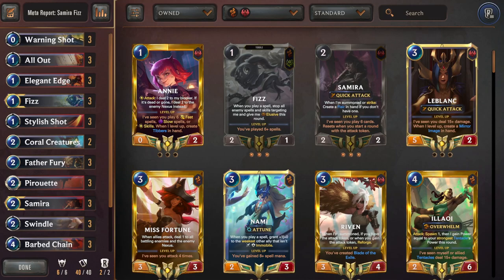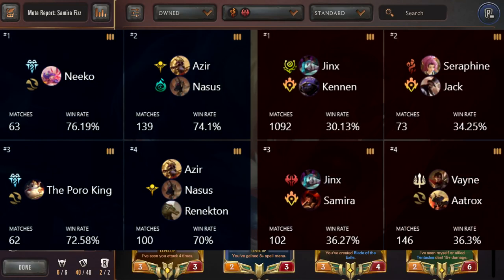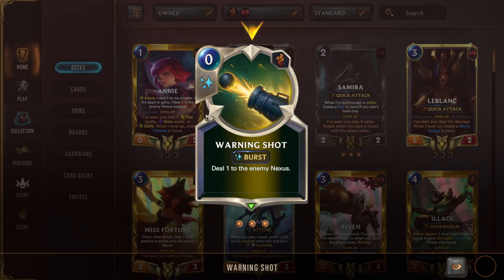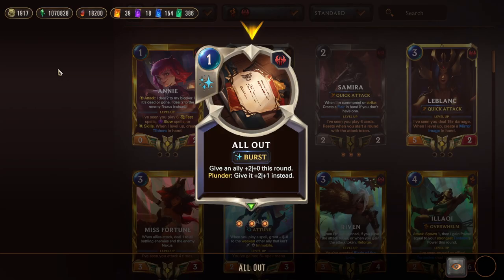The next deck I have for you is the deck that refuses to die, which is Fizz Samira — with a win rate of 53.61% and a play rate of 2.69%, it is doing very well again. Its best matchups include Niko Freljord, Azir Nasus Vaults, Poro King, and Sundisk. Its worst matchups are Jinx Cannon Discard, Seraphine Jack, Jinx Samira Discard, and Vaintrox. This is another Fizz Samira aggro burn list that wants to combo plunder effects for direct damage and bonus effects on units. Starting off we have triple Warning Shot to get Plunder going and for zero-mana Fizz protection.